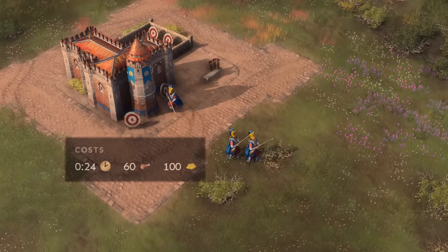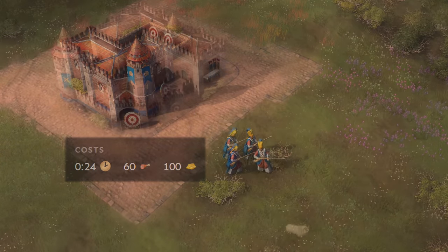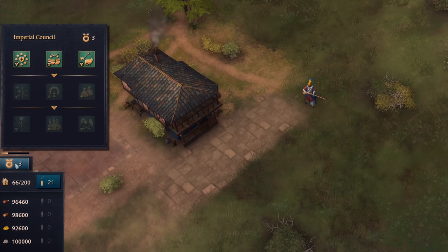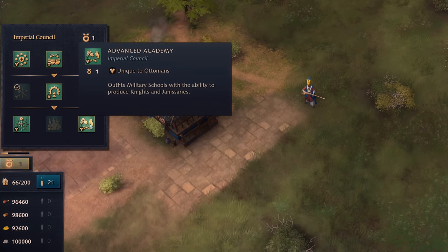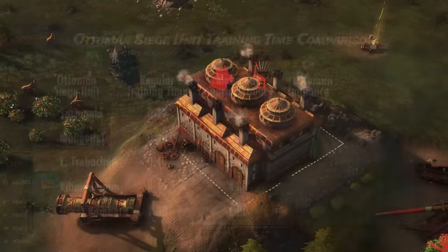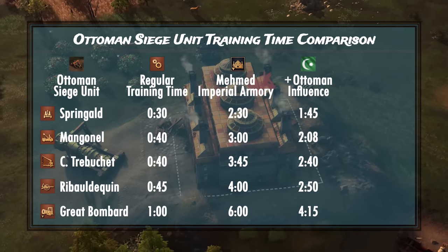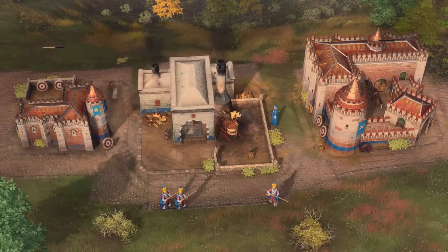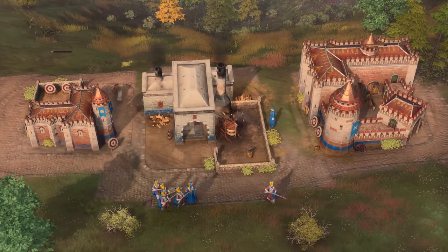Each Janissary will cost you 60 food and 100 gold, training in 24 seconds if produced through the archer range. You can also technically train them for free through the military school, but you will need to put a vizier point on the Advanced Academy technology in the Imperial Council, and you will need to wait a whopping 1 minute and 47 seconds to train each one. If you have one blacksmith next to your archer ranges, you can produce Janissaries in only 18 seconds instead, or 1 minute and 17 seconds from the military school.